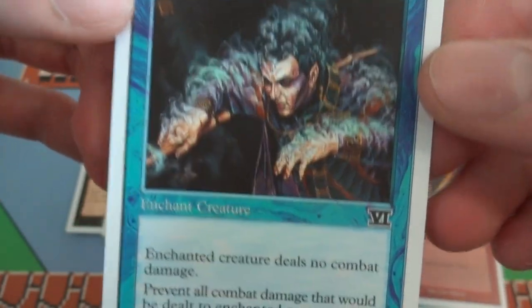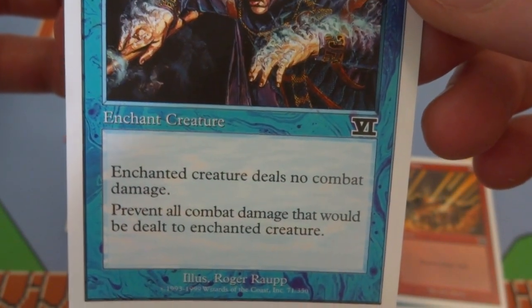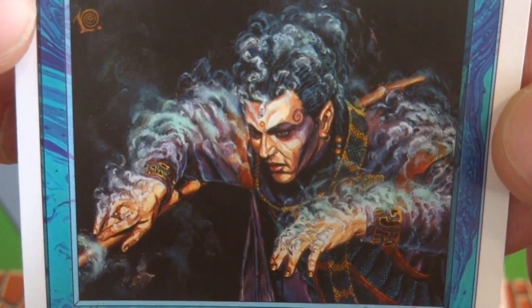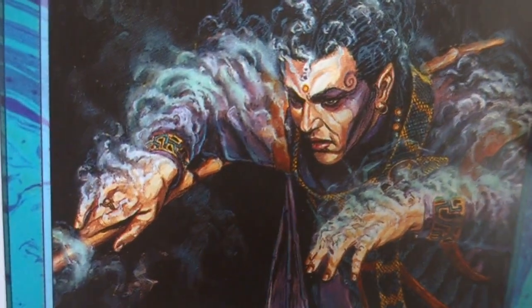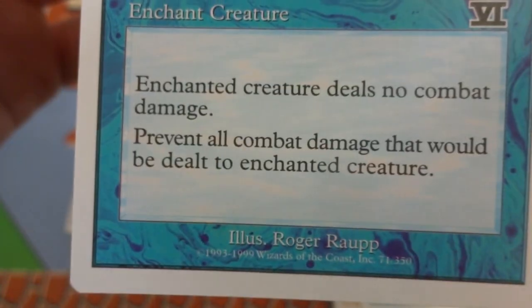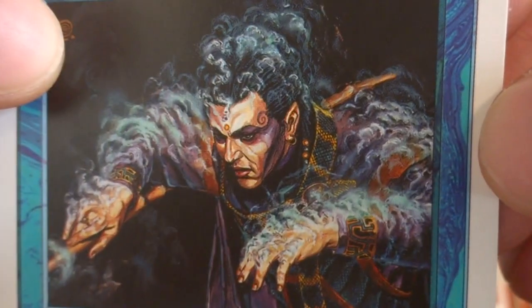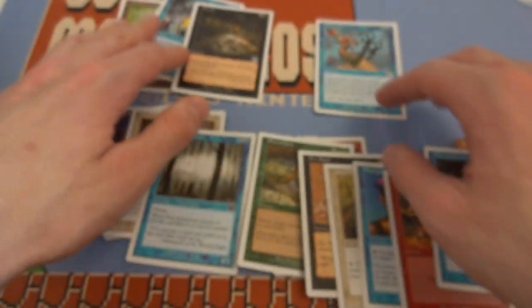The last card is Gaseous Form — two and a blue, enchant creature. The enchanted creature deals no combat damage, and all damage that would be dealt to it is prevented. Use it as a blocker and it will absorb whatever damage comes at it. The art shows some energy covering a magical guy — looks like water or smoke protecting him, with purples almost like a snakeskin scarf. Drawn by Roger Raupp. Awesome little closer to the pack — really like the art on this.